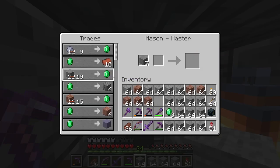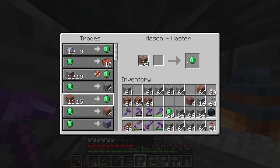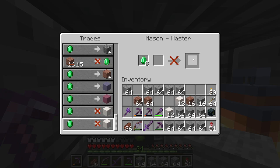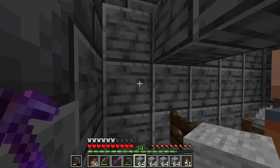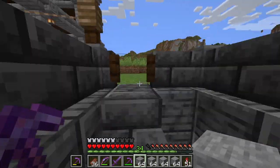If I trade a lot of stone with this guy — and stone, let's be honest, is not a problem; granite not a problem, I've mined millions of blocks at this point — then I can buy the quartz pillars. As you can see, my pickaxe basically got 500 XP. That's a lot, that's huge.